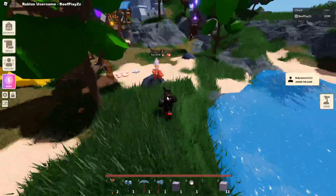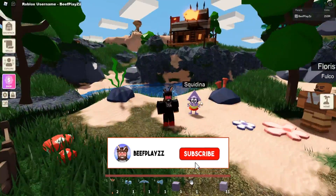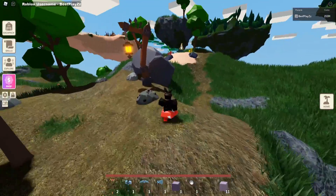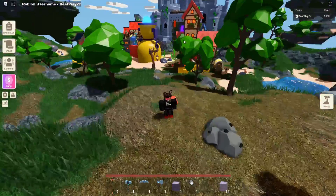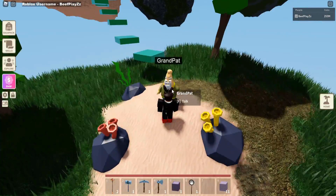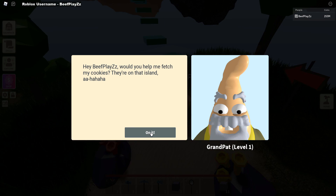So from this point on you've got two of the items that you need. We completed that, and you just want to head all the way up the hill to where this light is. Then you should see this person right here — it's just behind, a little bit farther away from the castle. You just want to head up and interact with Grandpa right here. 'Hey Beef Plays, would you help me fetch my cookies?' Okay, right — let's go get some cookies.